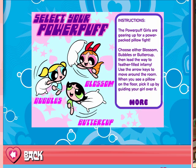Anyways, the instructions. The Powerpuff Girls are gearing up for a power-packed pillow fight. Choose either Blossom, Bubbles, or Buttercup, then lead the way to feather-filled infamy. Use the arrow keys to move around the room; when you see a pillow on the floor, pick it up by guiding your girl over it. Use the space bar to toss the pillow and hopefully whack one of the other girls good. There are some different attributes to each girl: Blossom throws the fastest, Bubbles moves the fastest, and Buttercup recovers the fastest.